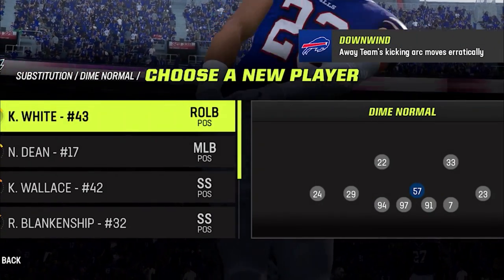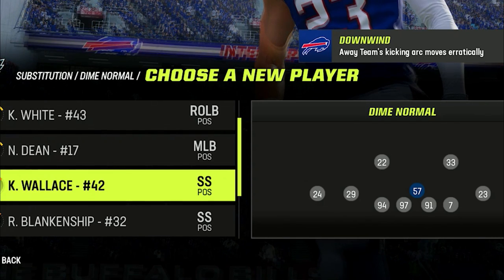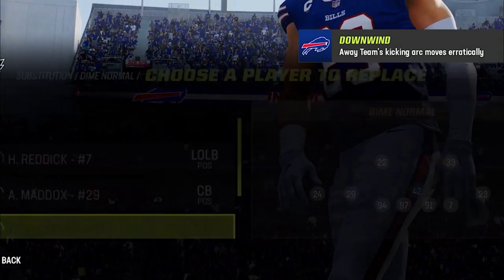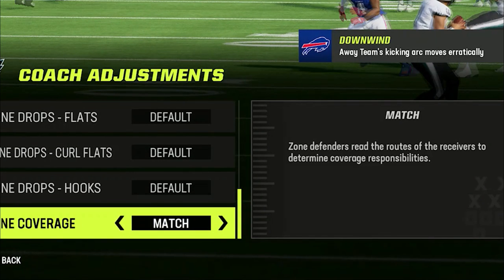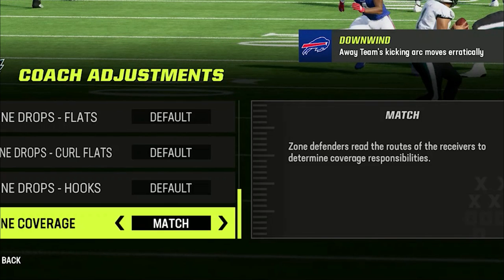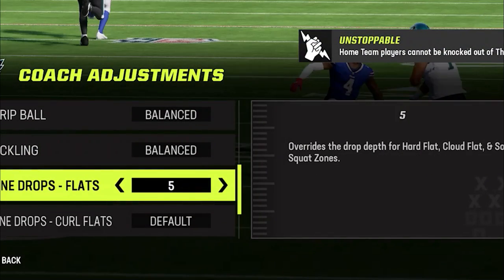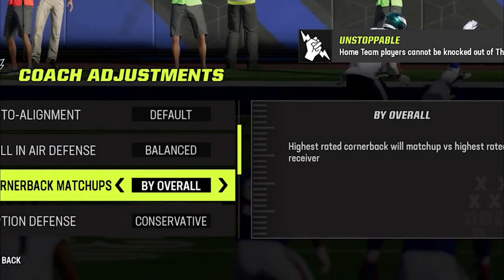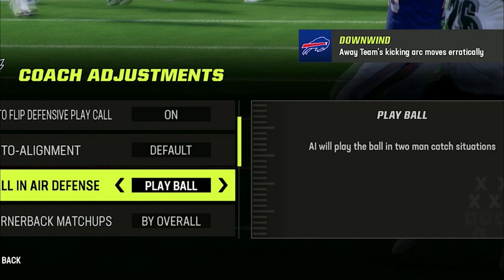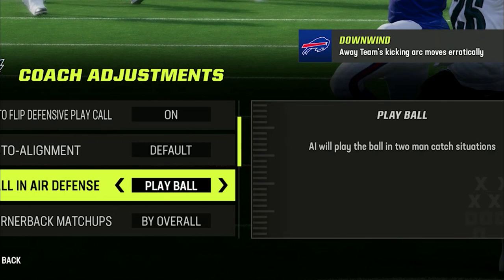For my adjustments, I first substitute a safety into the middle linebacker spot — both for a better user and for a better man defender to cover the running back or tight end. I also set my coaching adjustments right away: zone adjustment to match since I have two zones on the field at all times, and I add zone flats to supplement coverage on certain routes. I set my flats to 5 for short routes and my curl flats to 25 for deep routes. I set cornerback matchups by overall so Slay covers his best guy, and I set ball-in-the-air defense to play ball. I used to set it to play the receiver for more knockouts but since the last patch that seems to result in much less takeaways.